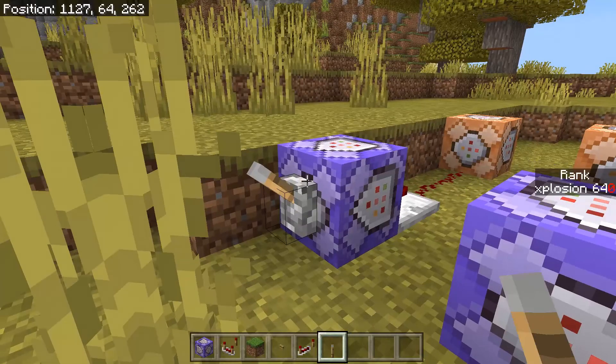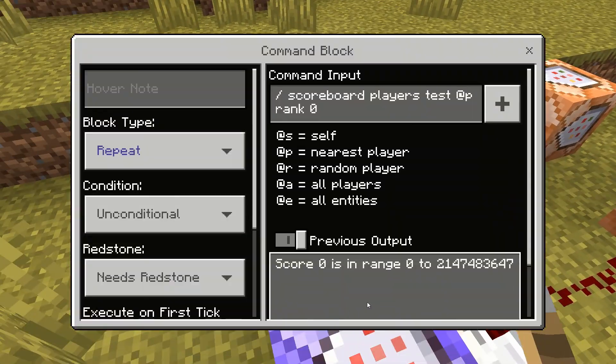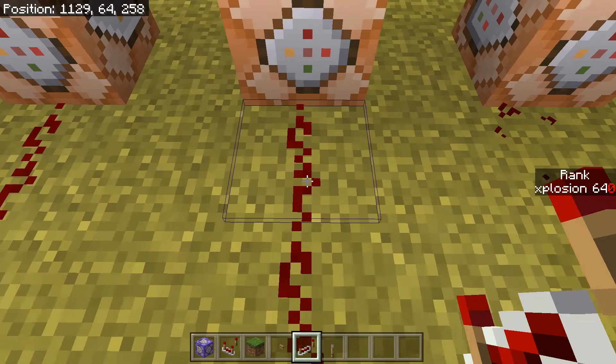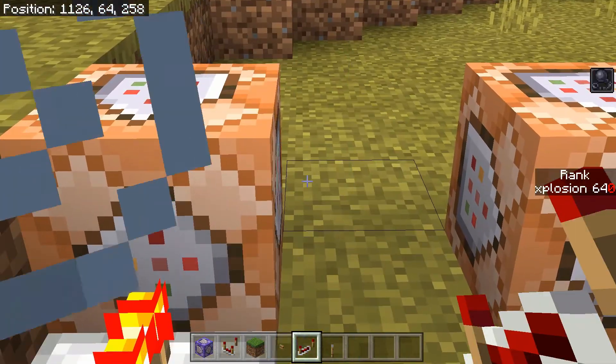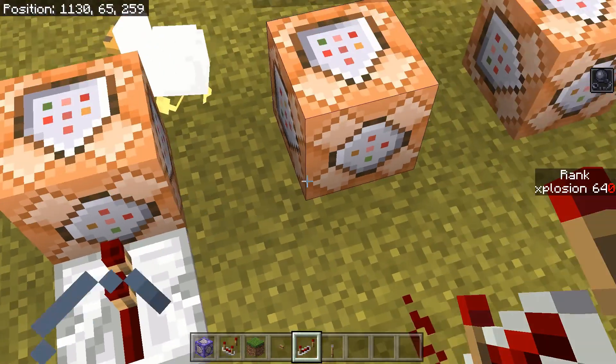Now I'm turning the mechanism on to test whether it works. Of course, these command blocks need redstone input, so they haven't actually been testing what score I have until I turn them on. As you can see, the system is working fine so far. As soon as I activated that command block, it detected that yes, my score was 0, and I activated the nearby command block, which was the slowness one.